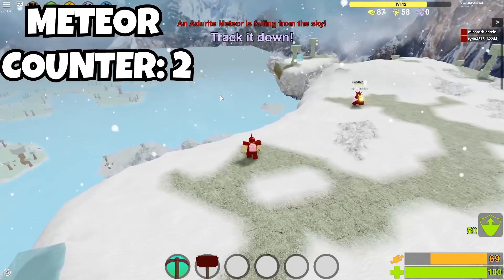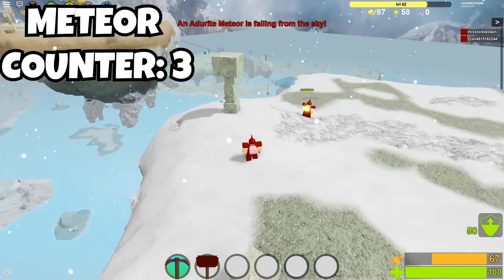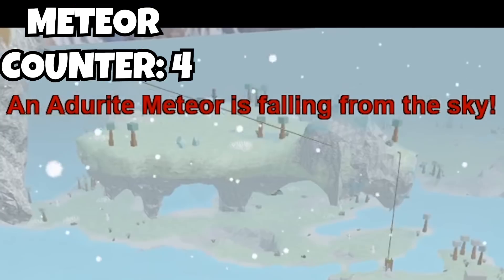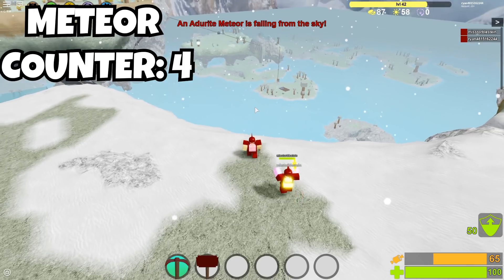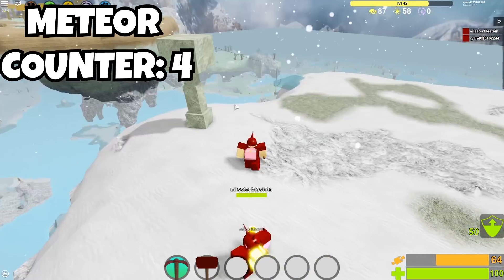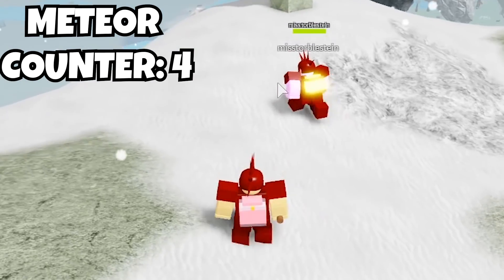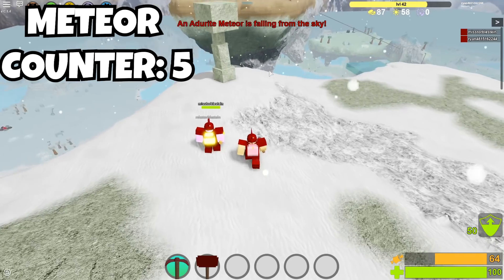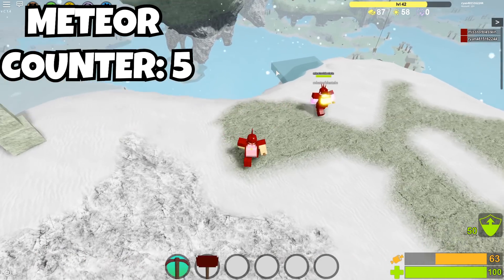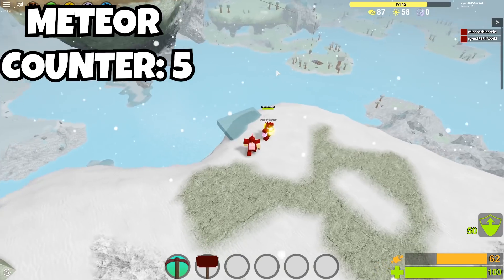Counting the meteors as they spawn — one, two, three, and it's four! There are four adderite meteors. We thought it might be three, but it turns out it's four. And wait — there's actually a fifth one! So five adderite meteors spawn when you break the lonely god. We think five is where it caps out.